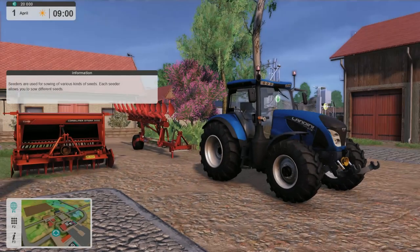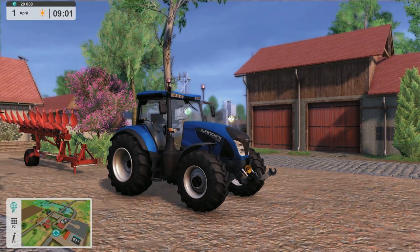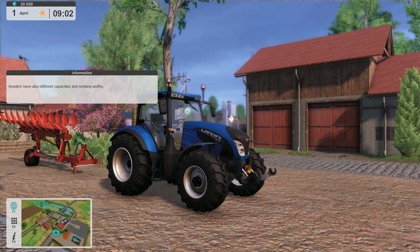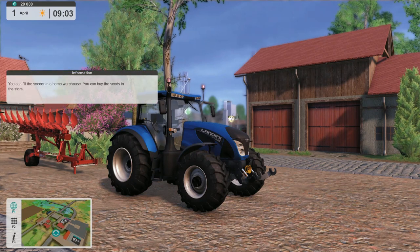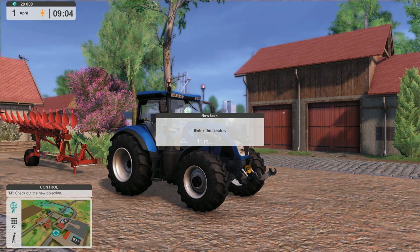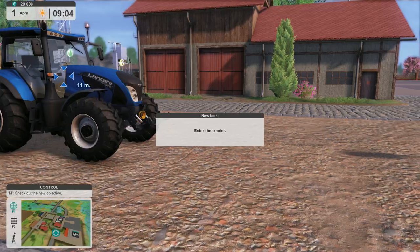If you get a game and they don't do updates after the first week or so, you're probably not going to get any updates at all. Alright, here we are back at our field. We're probably going to get the same tutorial thing about how to drive. It tells us about cedars being used to sow various things into the ground — cedars also have different capacities and working widths. You can fill the cedars in a home warehouse or buy the seed in the store. You actually have to go to the store and buy seed most of the time.